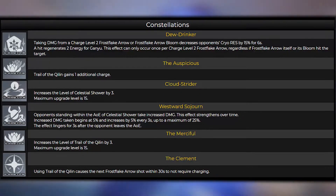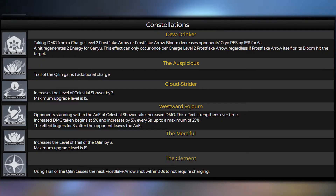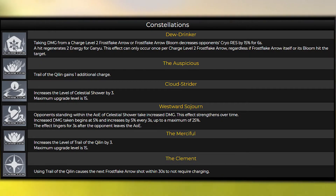Constellation 1 — Dude Ringer: Taking damage from a charge level 2 Frost Lake Arrow or Frost Lake Arrow Bloom decreases the opponent's cryo resistance by 15% for 6 seconds. A hit generates 2 energy for Ganyu. This effect can only occur once per charge level 2 Frost Lake Arrow, regardless of whether the Frost Lake Arrow itself or its blooms hit the target.